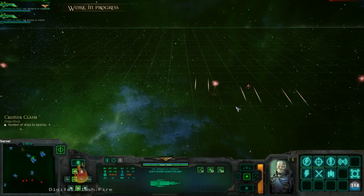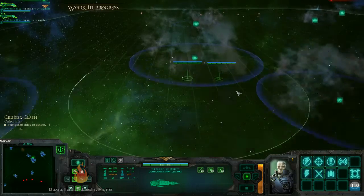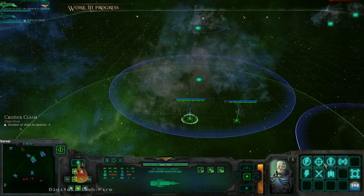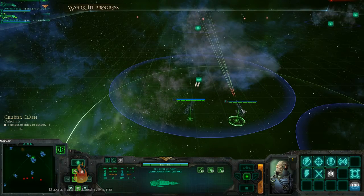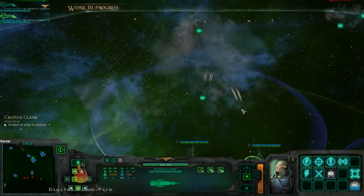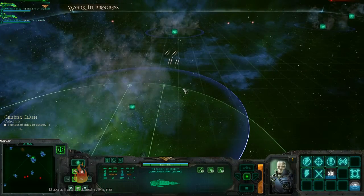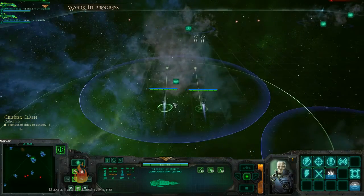That's his defense fighter. It looks like everything missed, but we're loaded again. Now ideally you want a hammer and anvil — you want the torpedoes traveling so that no matter which way he turns, he's going to eat some torpedoes. You can see he's ducked into the asteroid field.